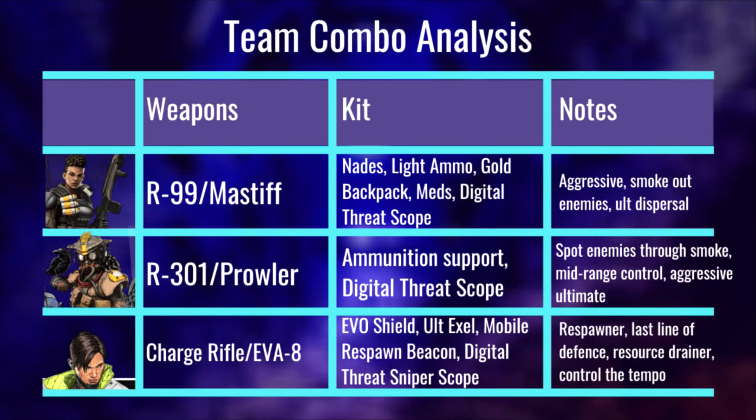The key ability for Bloodhound is spotting enemies through smoke — that's the key ability. Mid-range control is their role. And be aggressive with your ultimate: in the same way Bangalore pushes into the fight, once you've scanned and the Crypto EMP comes in, pop your Bloodhound ultimate and charge in. With two players going head-on into the firefight, you've scanned, everyone knows where the enemies are, Bangalore has put smoke down so they don't know where you are — it's a great way to push teams.